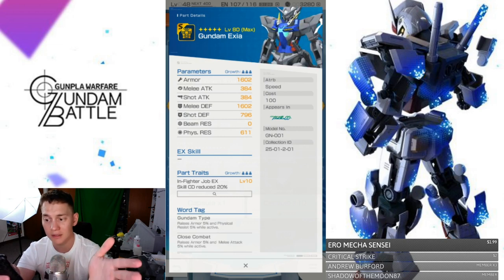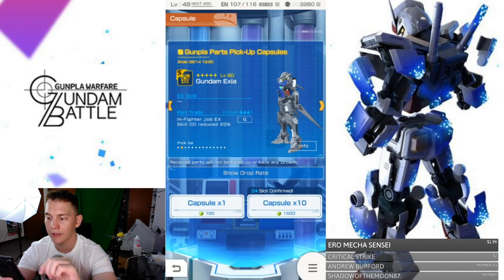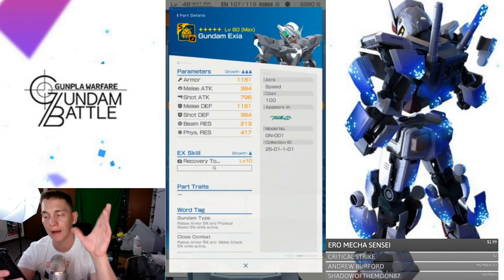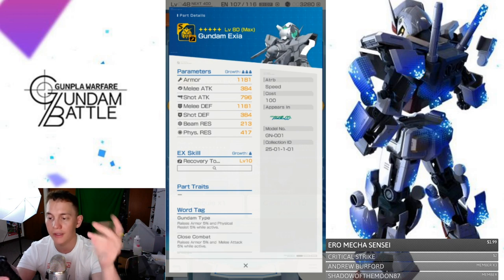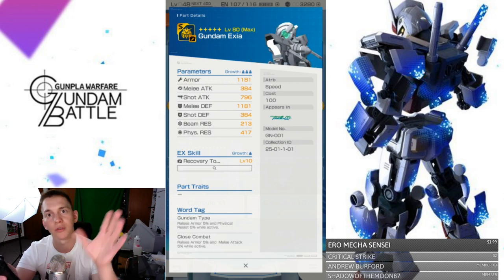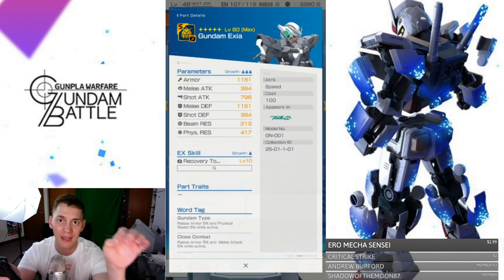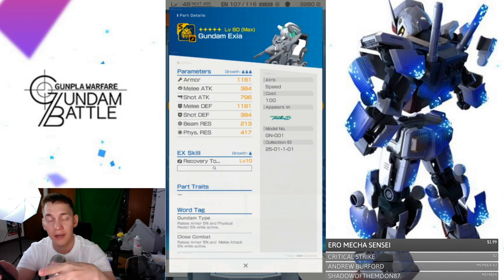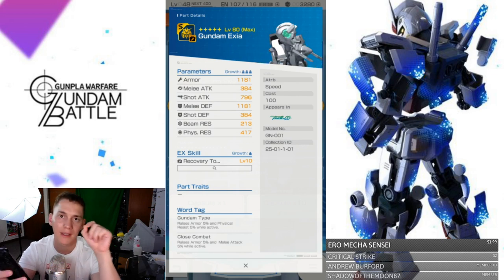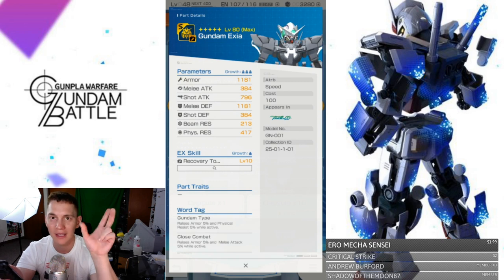1600 defense and armor is actually fairly decent. With the head, we're gonna have a lot of shot attack because the head is primarily targeted towards your actual shooting abilities — the head normally has higher shot attack. What's going to have better melee is the arms. So that's something you've got to look for: if you want to be more of a melee fighter or a shooter, look at the arms versus the head.